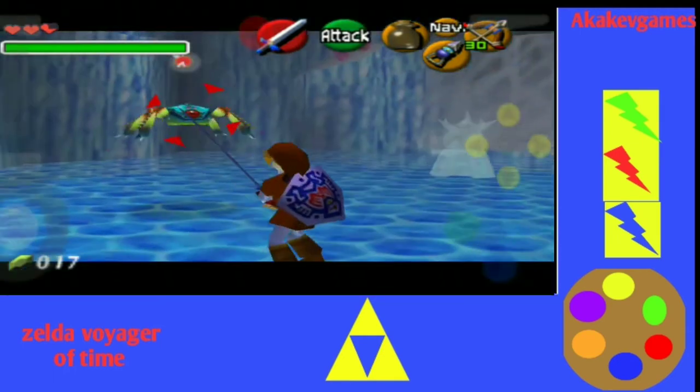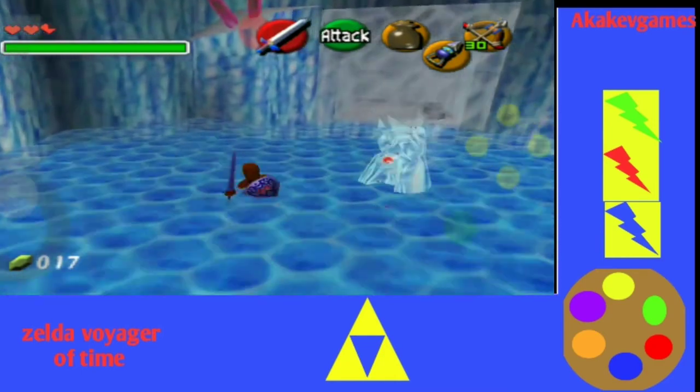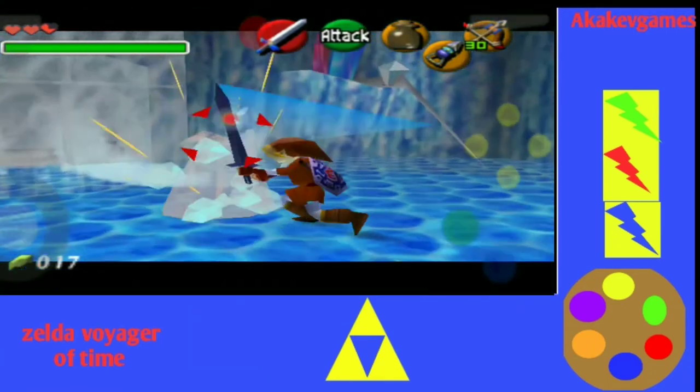Here comes some balls — annoying ice enemy. They're frustrating when they freeze you. Gotta keep attacking.